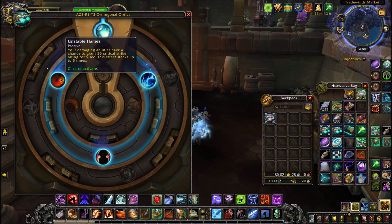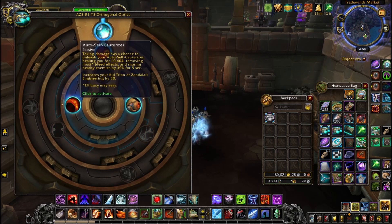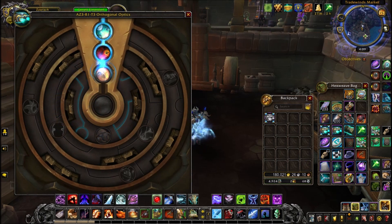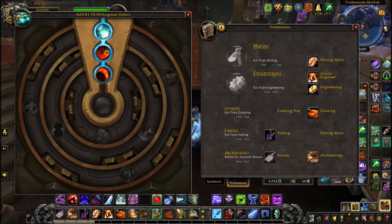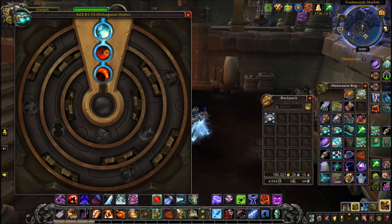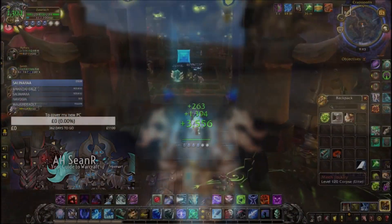Don't worry about the middle one — the item levels are relevant. You need to unlock the three traits. It doesn't matter which ones you pick, because when you pick the first and the third one, it will raise your skill in either Kul Tiran or Zandalari engineering by a certain amount. Once you've got three tiers of the rings unlocked, this will raise your engineering by an extra 75, so you'll have 150 base engineering plus 75 — basically 225 engineering total.